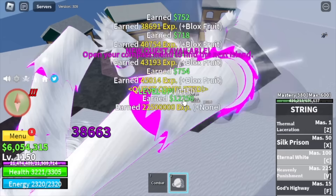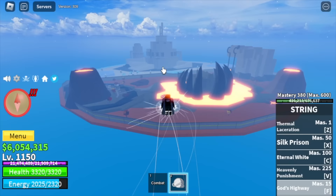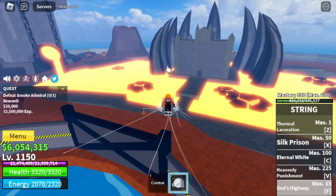Next stat we will focus on is defense. Don't worry about the melee stat — that is enough. Next island is Hot and Cold. This is my favorite island in the second sea because the Smoke Admiral, our target, is very easy to defeat.